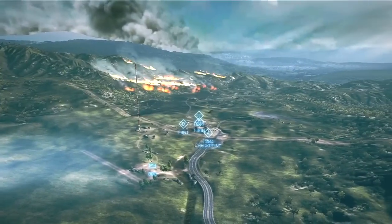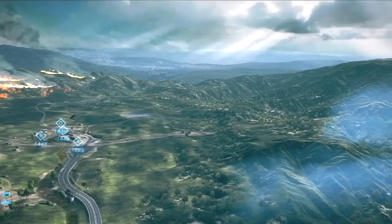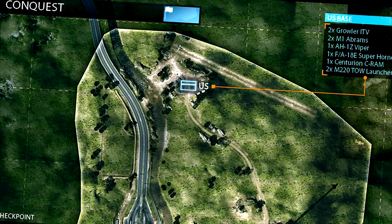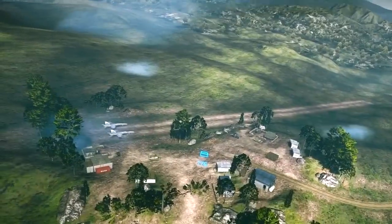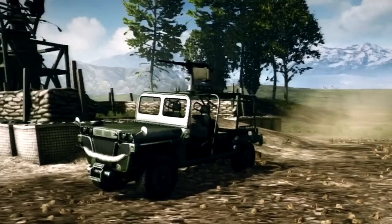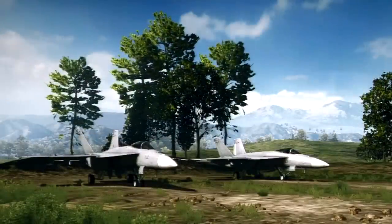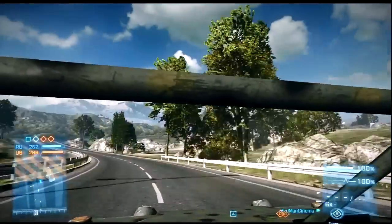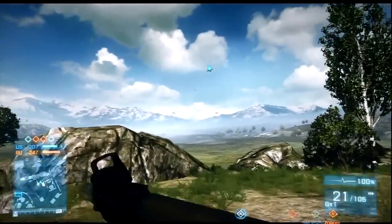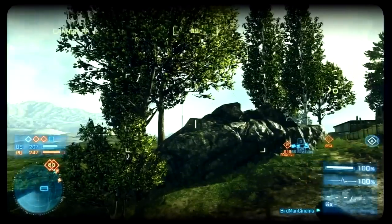Caspian is one of the largest maps in Battlefield 3. It features 4 flags on the consoles as well as 4 flags on the small conquest PC servers. The US deployment is positioned on the north edge of the map — it's a long way from the nearest control point, so make sure to hop into a vehicle if you choose to spawn here. The vehicles available for the US team include two Growler ITVs, two M1 Abrams, one AH-1Z Viper, and two F-18 Hornets. Although enemy infantry and ground vehicles cannot enter your home base, helicopters and jets can, so if aerial assaults become a problem, hop into the C-RAM air defense system to take down attacking jets and choppers.